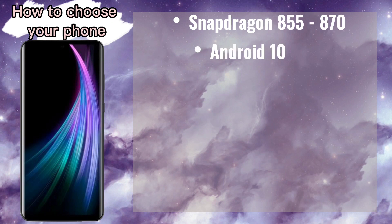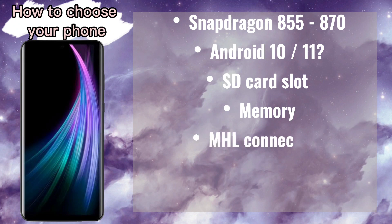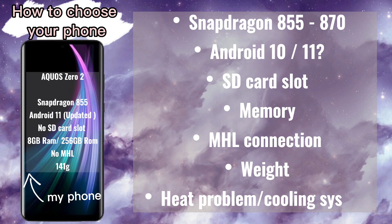So how do we choose a gaming phone? First of all, we want to look at the chipset. Phones with Snapdragon 855 to 870 generally give very good performance for emulation up to 3DS and PS2. We also want to look at whether the phone is on Android 10 or 11, because apps like Citra cannot allow us to read files from the SD card on Android 11.